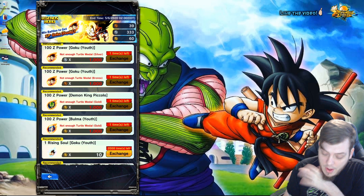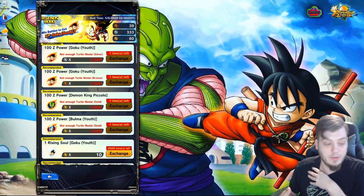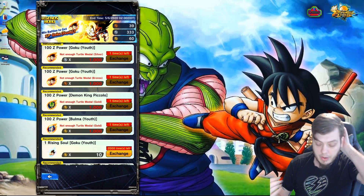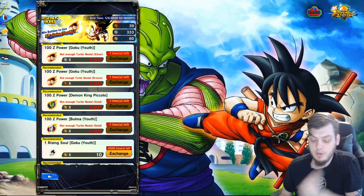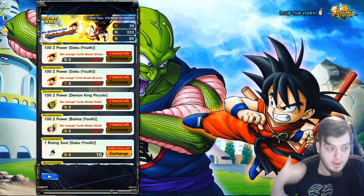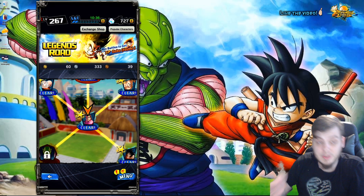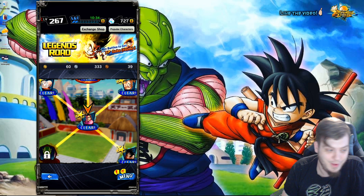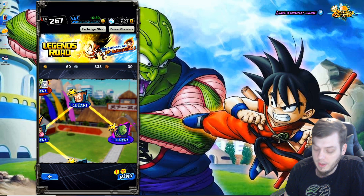The coins are mainly useful for getting equipments, energy tickets, skip tickets, and training items in the shop. I recommend getting at least the energy and skip tickets. Depending on how long you've been a player, you'll also be able to pick up the two boost units — Demon King Piccolo Sparking and Blue Kid Bulma — directly from this shop, which is actually pretty helpful since Imagine 21 was definitely not available in that shop.